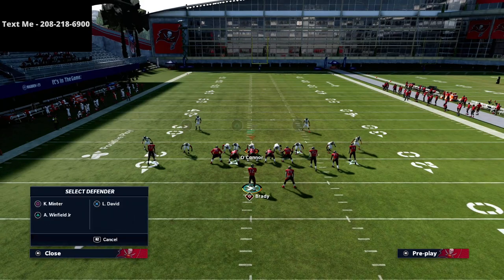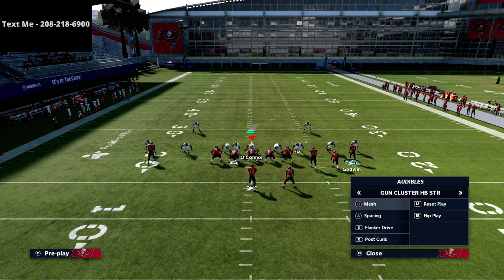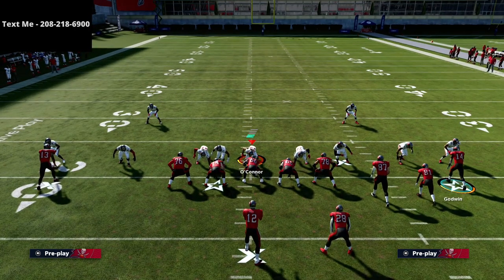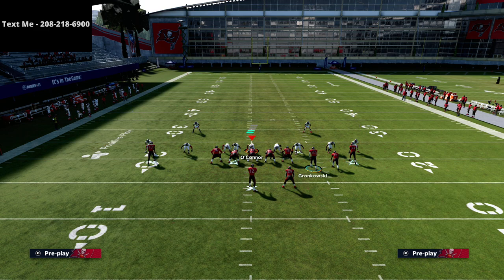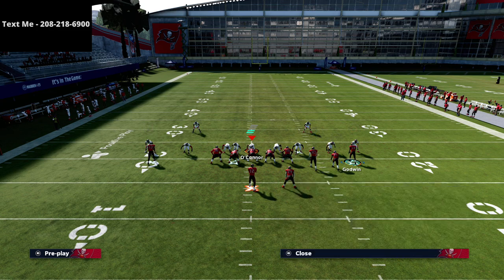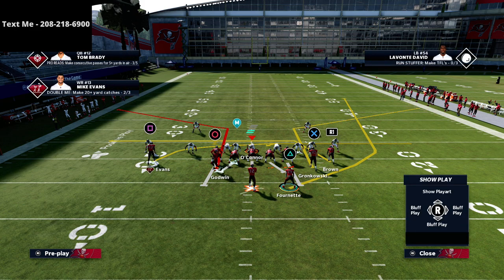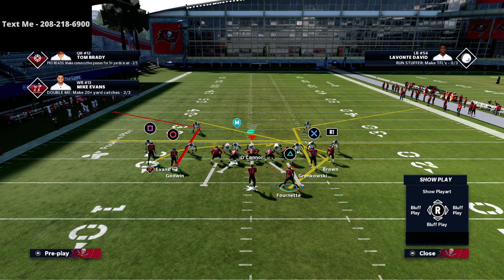These are universal little adjustments you can make — it's kind of freestyle out of cluster. Another thing you can do is run the mesh post concept, using the mesh routes as underneath routes, which are really really good. You can motion the tight end and put him on a flat route, or even a corner route, so you've essentially created two corner routes. Then with your running back, you've got outside pulling routes — you can streak him, put him on an angle route, or simply block him.